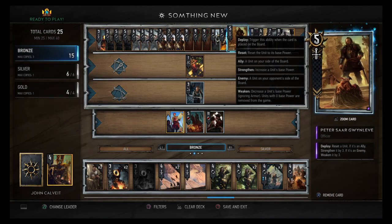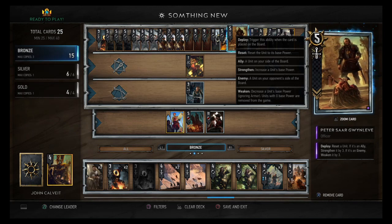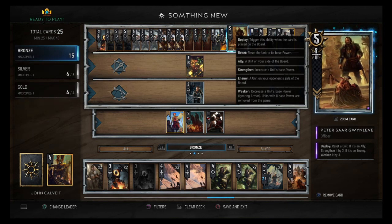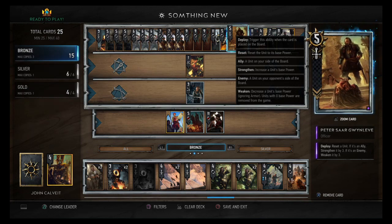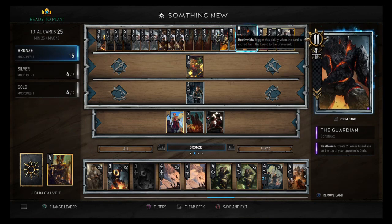Nice good value. Then we have Peter Sarg: win, leave, reset a unit; if it's an ally strengthen it by three, if it's an enemy weaken it by three. Great for killing off Neckers or dealing with consume decks. You can also use it to reset things that have been heavily boosted — weaken them by three and you're doing a chunk of damage. Then we have The Guardian: create two Lesser Guardians on top of your opponent's deck.